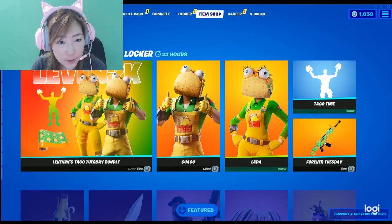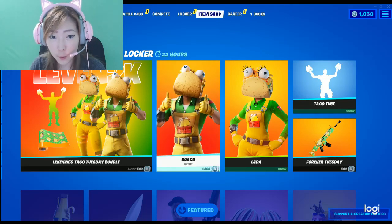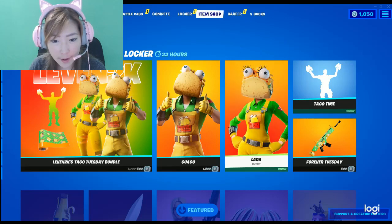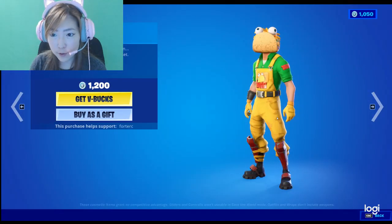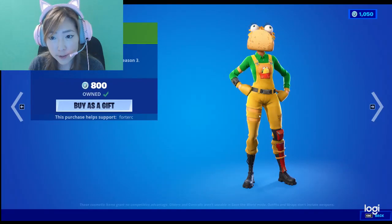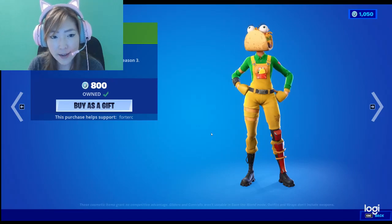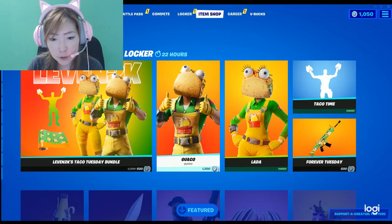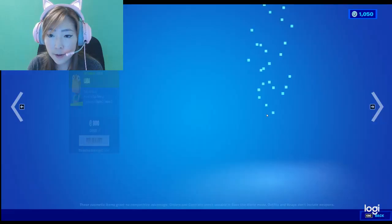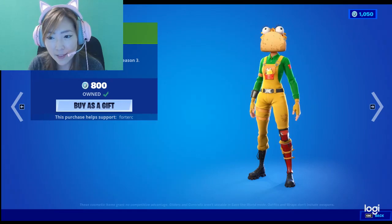We have Levin 2K's Locker Bundle. It looks like it is all taco based, as it's called Taco Tuesday Locker. We have Guaco, who is the male taco, and he is 1,200 V-Bucks. And we have Lotta, who is the female version of the taco, and she is 800 V-Bucks. I'm not exactly sure why Guaco is more expensive than Lotta, but I own Lotta — it was a gift from Fordr C a long time ago, and I think she's very cool.